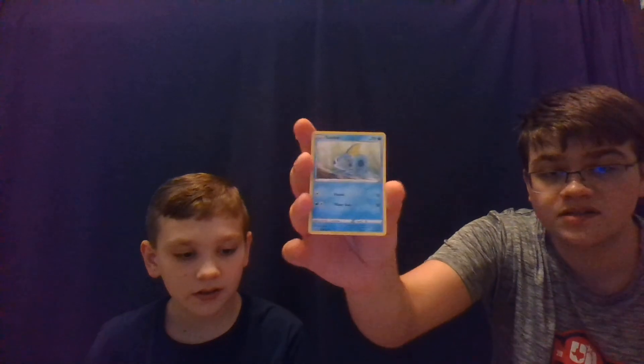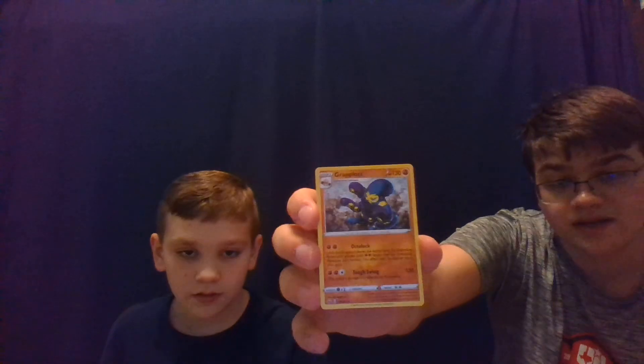So our final pack from this box — we got an electric type energy, an Energy Retrieval, an Ordinary Rod, a Drizzile, a Minccino, a Sobble, a Blipbug, a Baltoid. Oh! A Wailord! A Reverse Holo Corviknight, and a Cramorant — very cool. Literally still did not know that Pokémon existed. Same evolution? Yes.